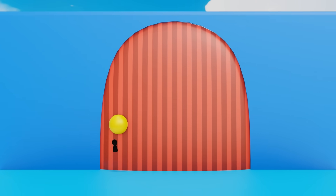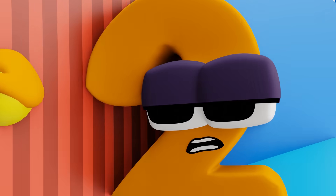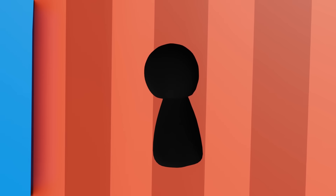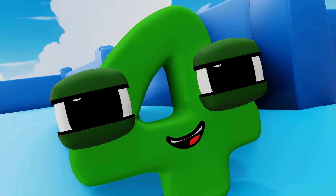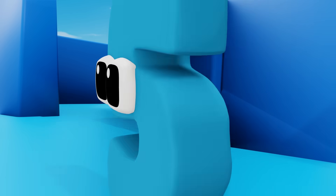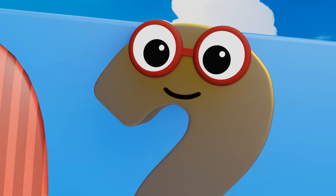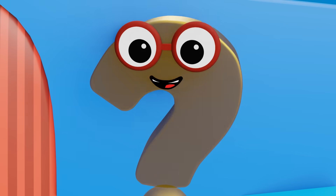Look, there's a door! It's locked! Then how are we supposed to get through? There's a keyhole. That means we need a key to unlock the door. And where can we find a key? Need any help, my friends? Where can we find a key? I'll lead you right to it.